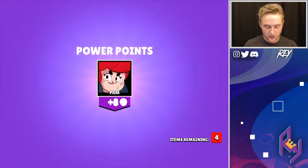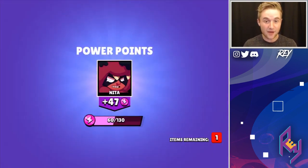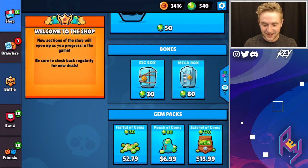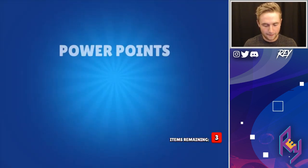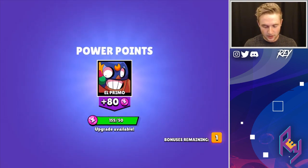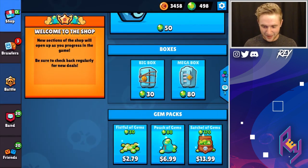Oh, look at all those coins — that's insane. Right now we don't have any of the epic Brawlers, or we have one: we got Pam. So it'd be nice to get some epics, maybe even higher — you never know. On to the next one. 150 coins. Pam. Penny. Give me something, guys. Bull. And 80 Primo points, 11 gems. We're going to be able to get another Mega Box just from the gems that we collect from here.